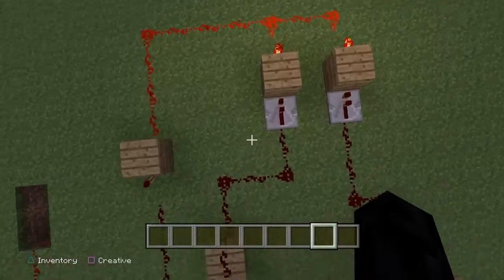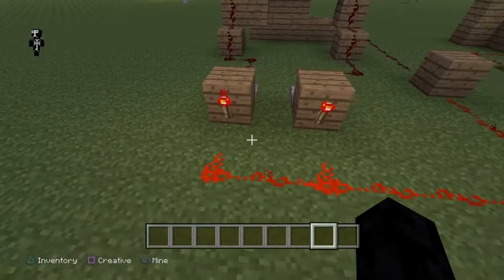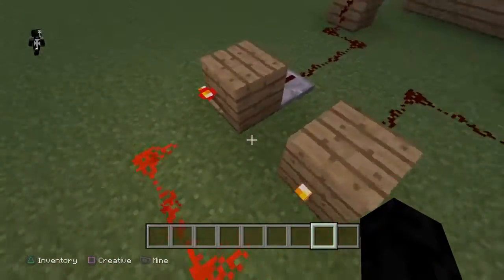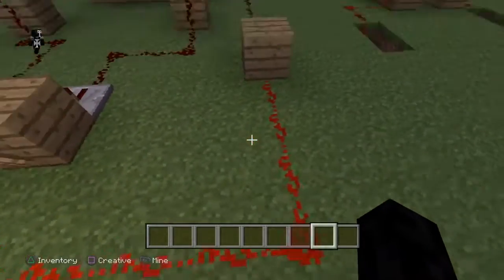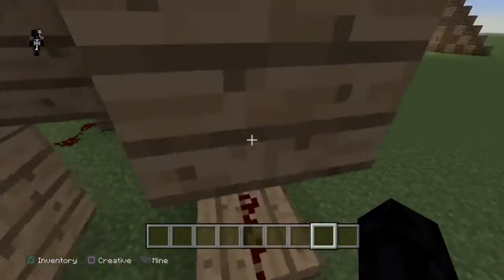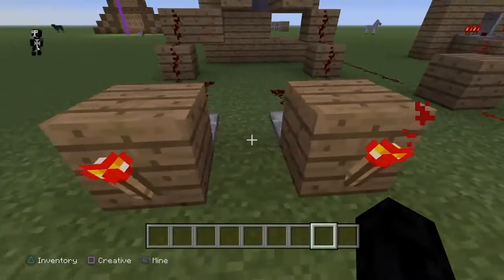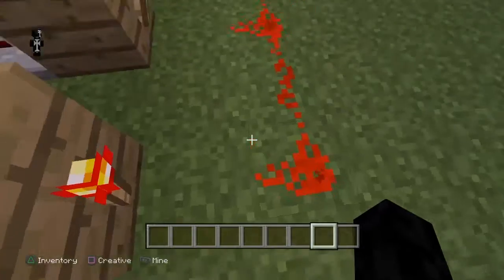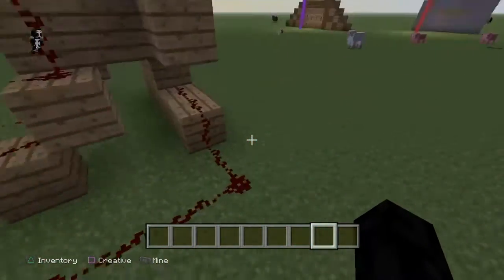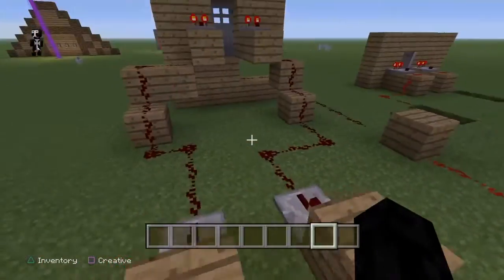The redstone makes it down to these repeaters, and the repeaters will turn off the redstone torches. Now the redstone torches — if one of them is turned off and the other one's still on, then this current will still be activated, which will leave that one off. So really what you want to do is turn off this current, so you need both of them to be turned off, and then that will turn this one on and open the door.